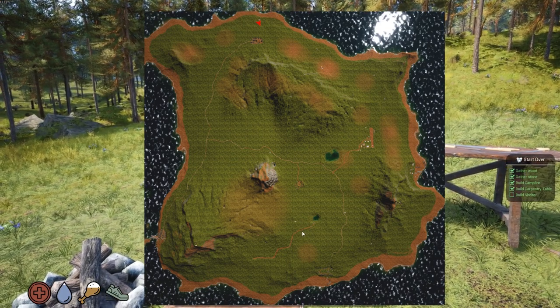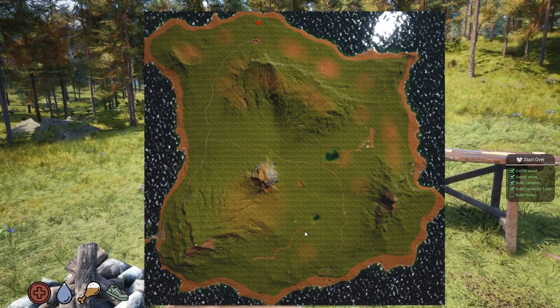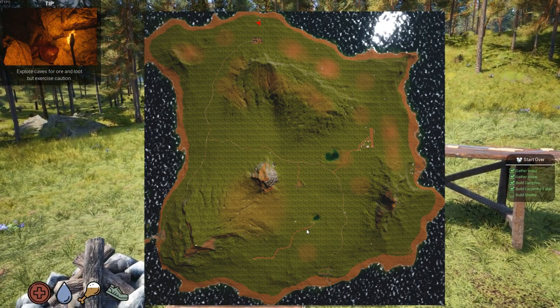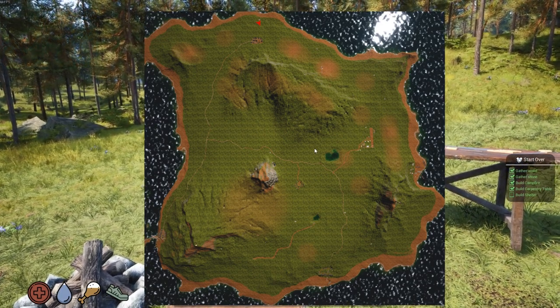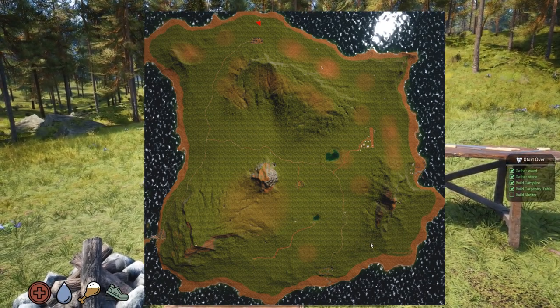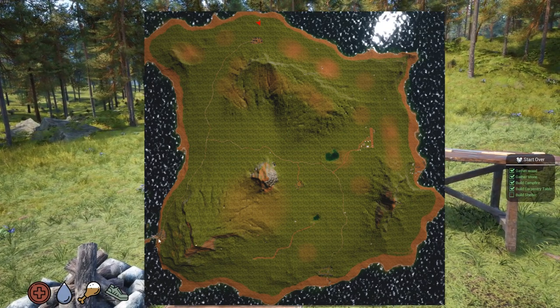We're gonna go down there — it's a long ways, we traveled all the way up here. We're going to find our place where we're gonna build. This right here is an enemy camp — I did find that out. I think this might be an enemy camp here also. And then there's places to loot here, here, and here. Of course it's also close to our starting area, which is down here.